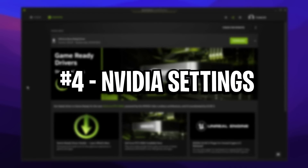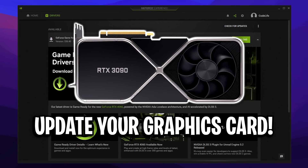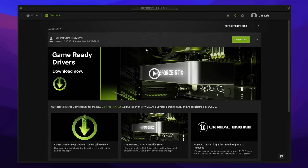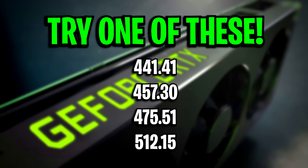Method 4: use these Nvidia settings. First things first, make sure you actually update your graphics card, as in most cases driver updates can fix bugs, crashes, and can slightly boost your FPS. On Nvidia, you can either do it on the GeForce Experience app, or you can find a custom Nvidia driver on their website. Depending on your GPU, some people really enjoy using older drivers.